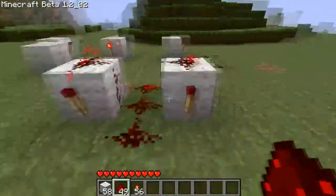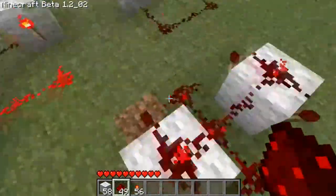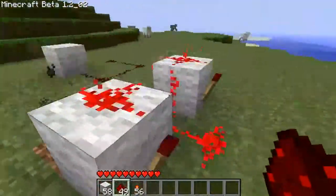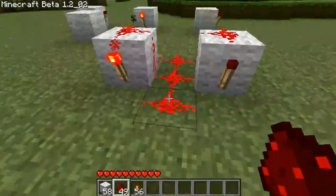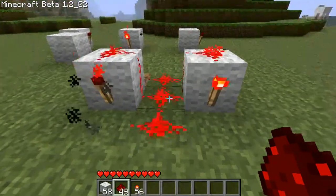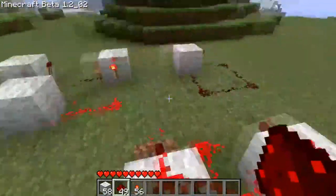Just placed the blocks on top of there, and there we go. It's going to burn out each torch once — one, two, three, four — and yeah, it goes a little bit crazy. So that's a rapid pulser, and it can last a while. It does sometimes freeze up, but it's not very safe or stable.